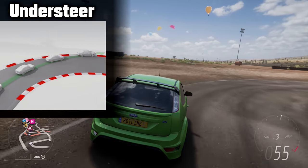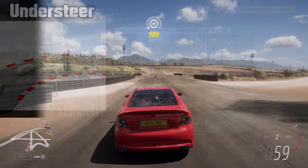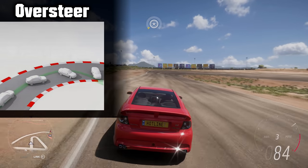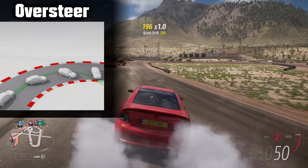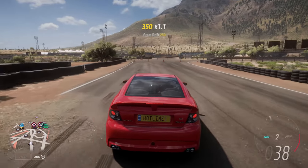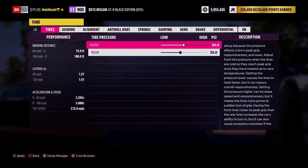Understeer means, simply, that the car isn't turning as much as you want it to. Oversteer is essentially the opposite — the car turns more than you want it to, often leading to the rear end breaking loose and you spinning out or going into a drift. The trick with most of tuning is to reduce excessive understeer or oversteer and find the balance and your personal preference.